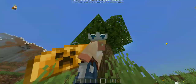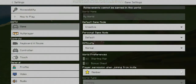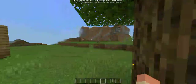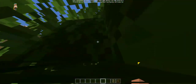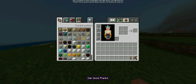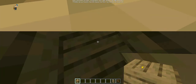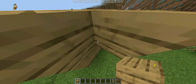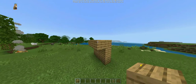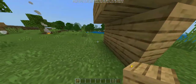The next bug I found is that you can go through blocks. Seriously, you can go through blocks. Look at that — you can go through blocks in creative mode. I don't know if this is possible on Minecraft Pocket Edition in survival.